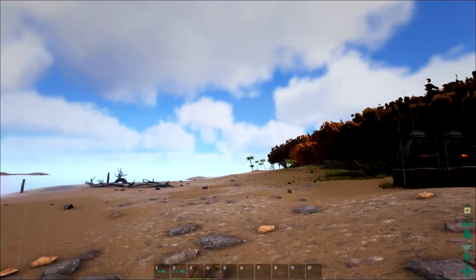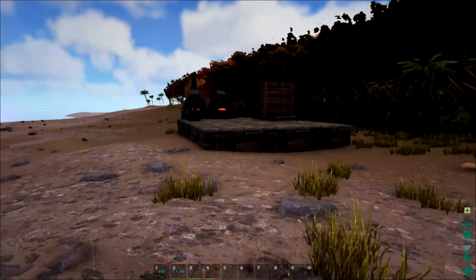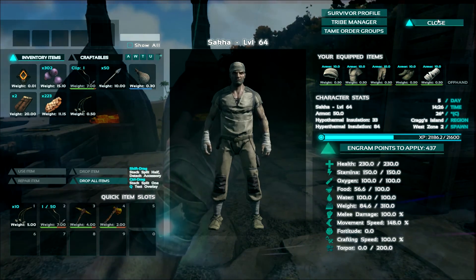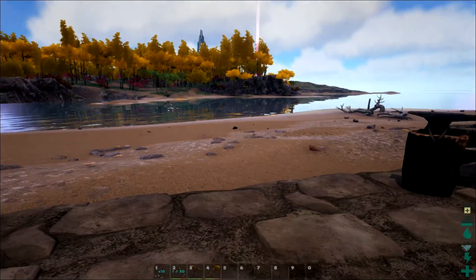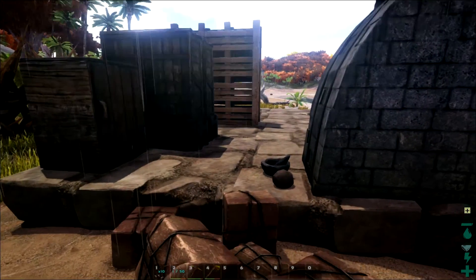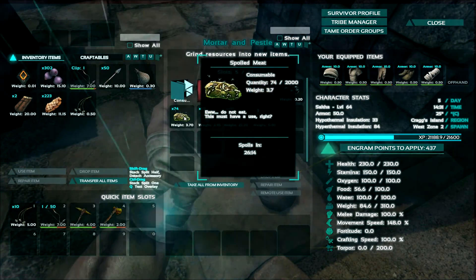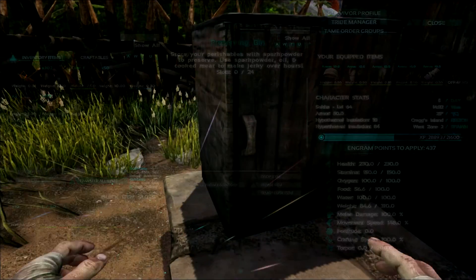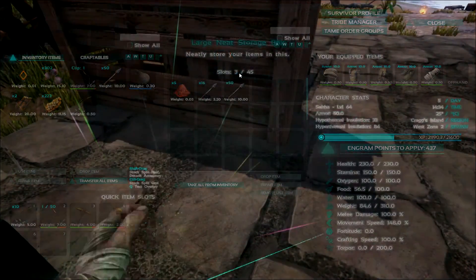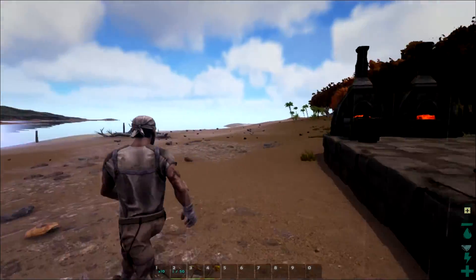I think this is like an herbivore island or something — nothing really has come and attacked me. We have our old bed there and a little starter stuff. I've just been messing around for the past hour or so. We're level 64, I hope we can get to 65 soon. I want to get those strat guns — I think it's 66 actually. Basically what we've got here so far is this medieval forge to get some metals, a narcotic thing, and I've been harvesting by hand. It's taking so long to get the spoiled meat.